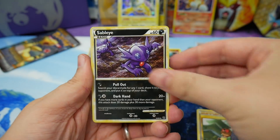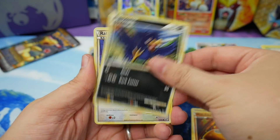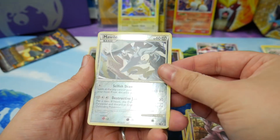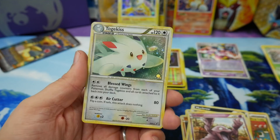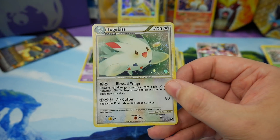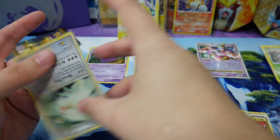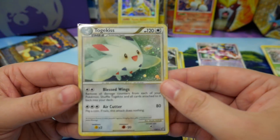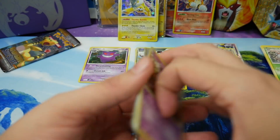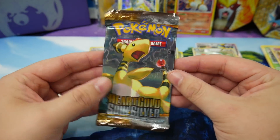Flower Shop Lady, Sage's Training, Sableye, Togepi, Makuhita, Murkrow, Rattata, Grimer, a Mawile reverse — and a Togekiss holo rare. Beautiful. I think I already have this one but I love these holos from these older sets — they really have beautiful holo patterns. Okay, Ampharos Heart Gold Soul Silver pack art.